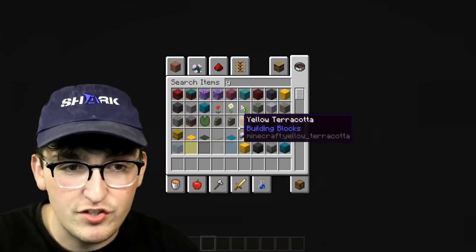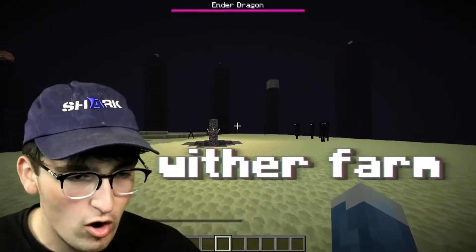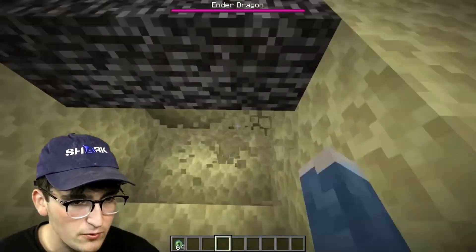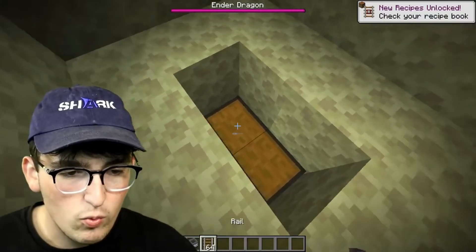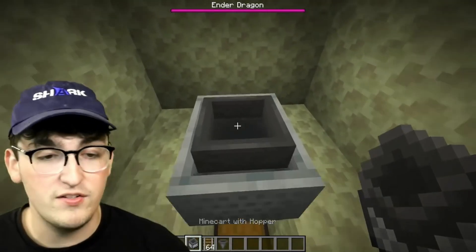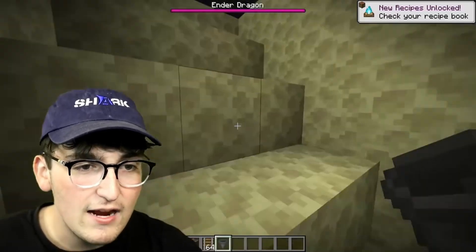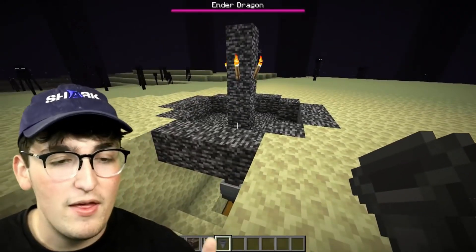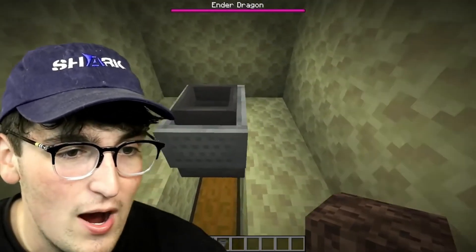The next one requires going to the end. While you're in the end, you can build a really effective wither farm underneath the end portal. Build a little staircase going down, then two blocks down put a chest, put a rail on top of the chest, put a hopper on top of the chest, put a rail on top of the hopper, put a minecart and hopper on top of the rail, then break the rail. This is the only setup you need. All you do is spawn in the wither, and since this is the only bedrock you can get under in Minecraft, it will spawn trap the wither and kill it for you - a really easy way to grind nether stars.